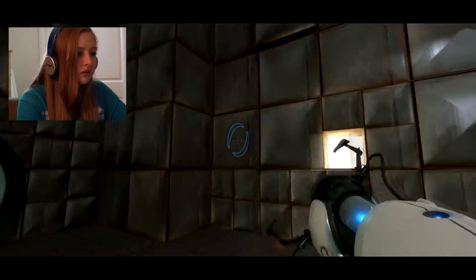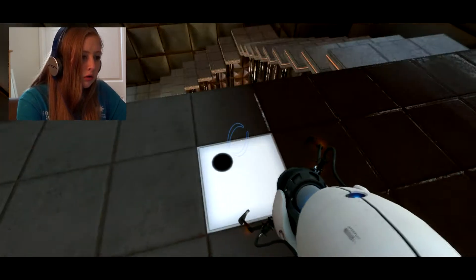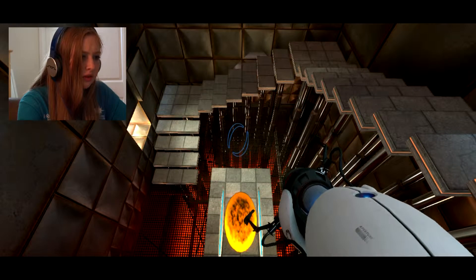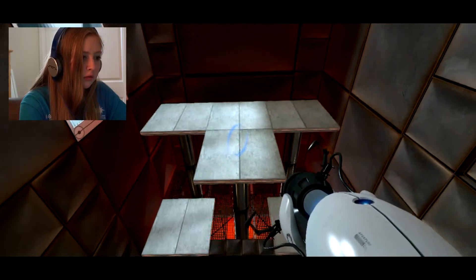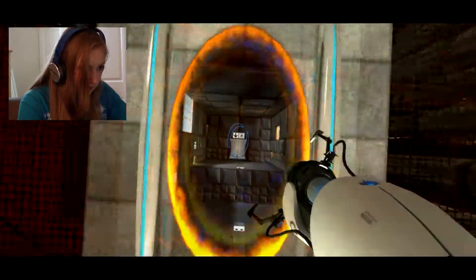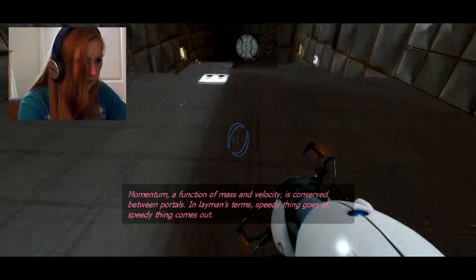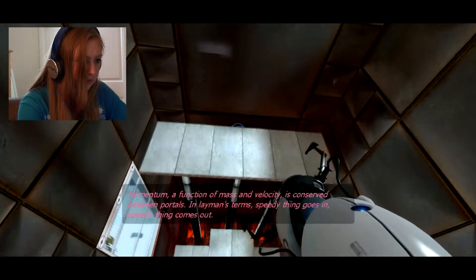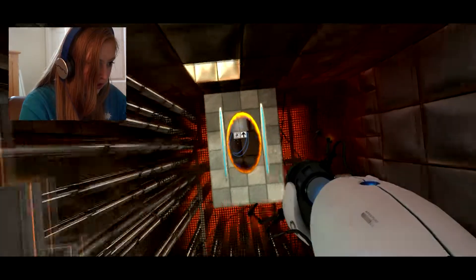I absolutely hate this. Geronimo! Yes! A function of mass and velocity is conserved between portals. In layman's terms, speedy thing goes in, speedy thing comes out. Okay. So that's there, so I just need to get here. Yes. The Enrichment Center promises to always provide a safe testing environment. In dangerous testing environments, the Enrichment Center promises to always provide useful advice. For instance, the floor here will kill you. Try to avoid it. Thanks, GLaDOS, I very much appreciate it.